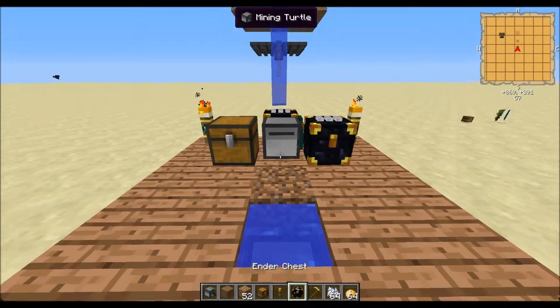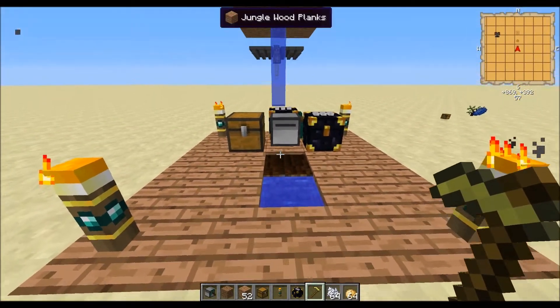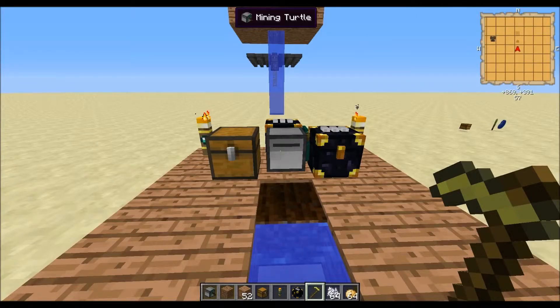What you're going to want to do is just use a hole in the ground, so you have something to plant on. You're going to want to go into the turtle, and then type in 'label set' and then whatever you want to set the label to. This is just so whenever you break it, you don't lose all the programs and everything inside it.